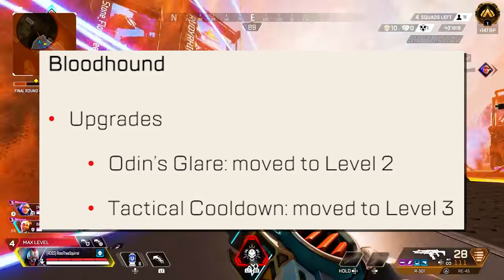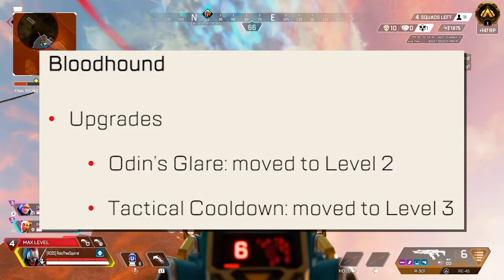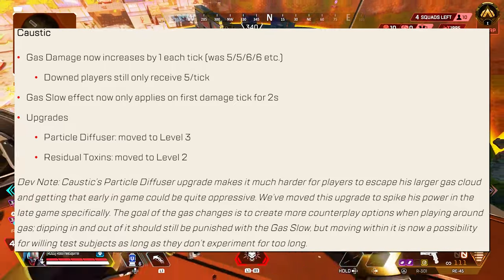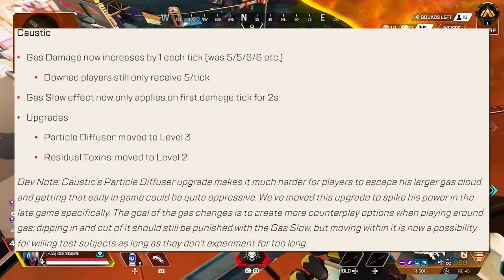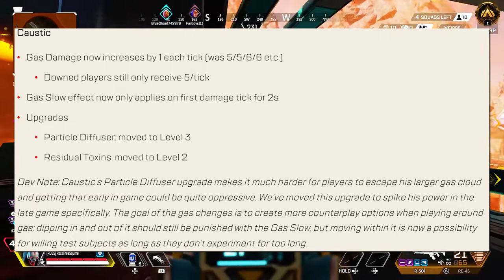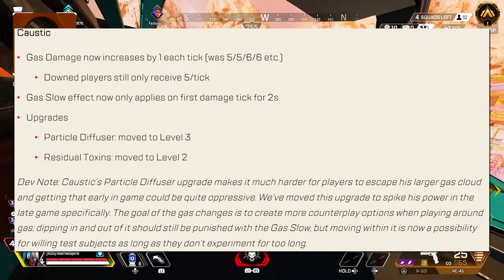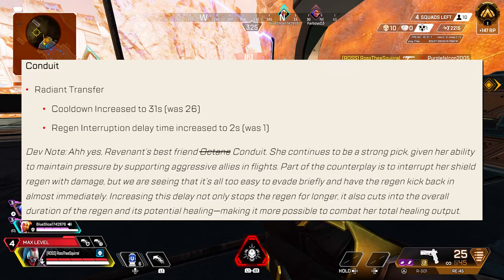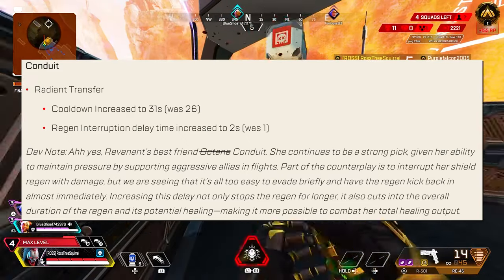Bloodhound's Odin's Glare perk has been moved to level 2, and their tactical cooldown perk has moved to level 3. Caustic's gas damage now increases by 1 each tick, and the slow effect only applies on the first damage tick for 2 seconds. His Particle Diffuser perk has moved to level 3, and his Residual Toxins perk has moved to level 2. Conduit gets nerfed with her tactical cooldown increasing by 5 seconds, and her regen interruption delay time has doubled.